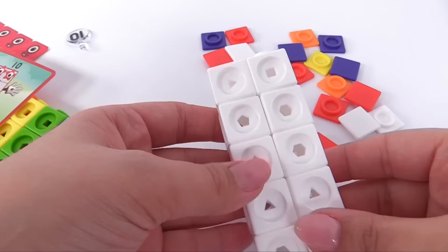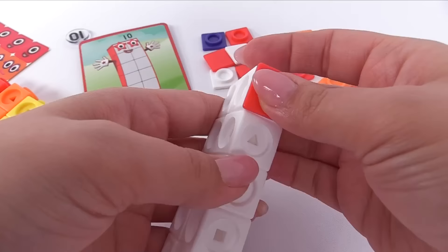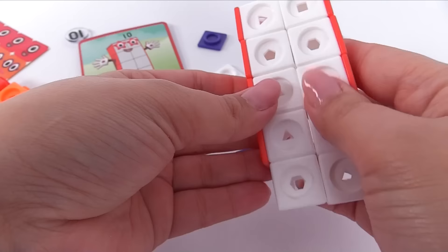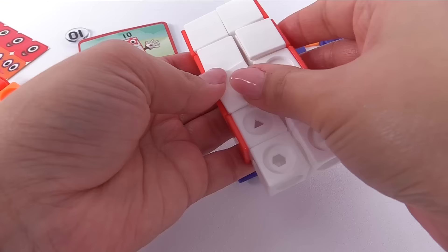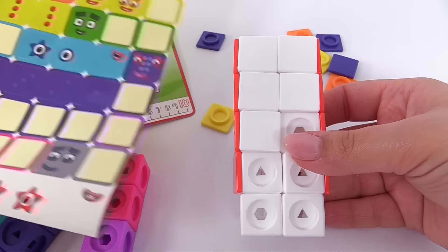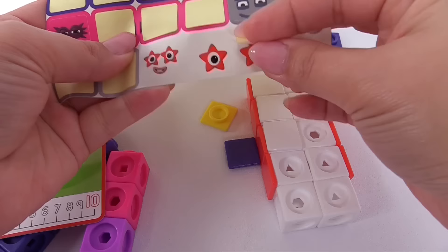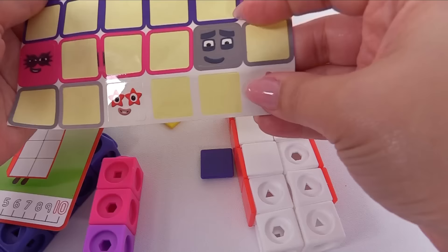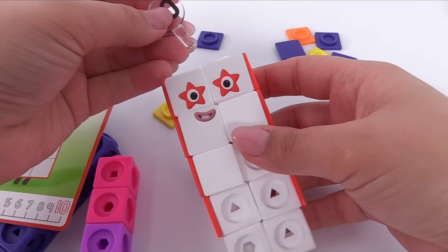Now let's give number 10 some color — she has red going down each side. And now we can add some white on the front. This is the perfect base to get her face stickers on. Number 10 has stars for eyes — here's 1 eye with a star, and here's another eye. And how about a mouth? We can put it right here. Now all number 10 needs is this piece up top.